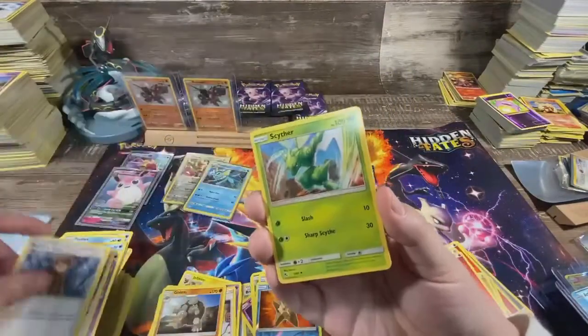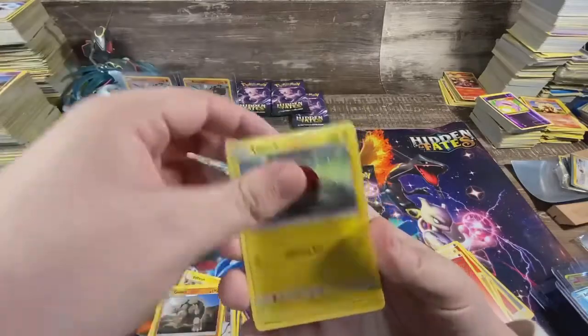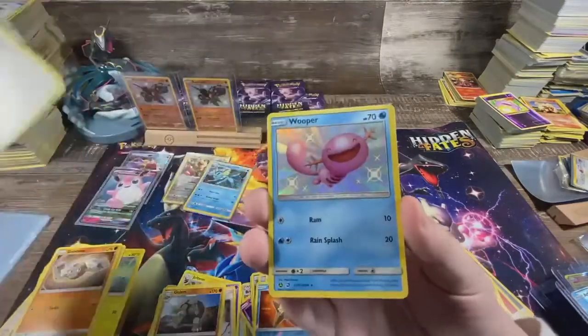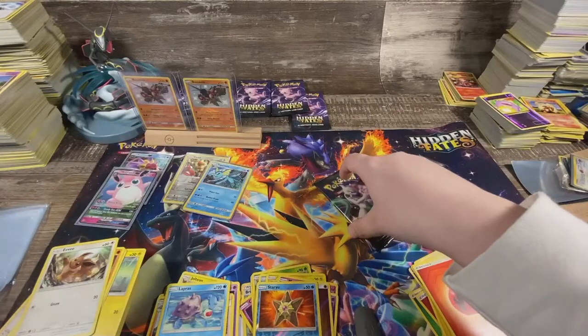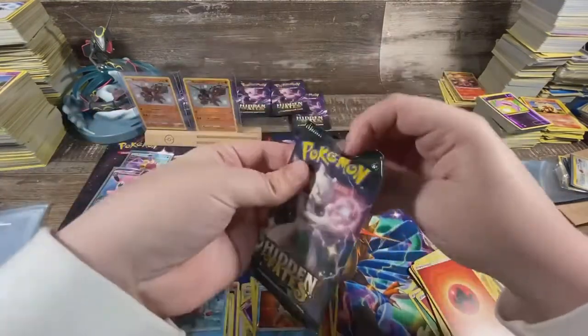Chansey, Brock's Grit, Scyther, Koffing, Voltorb, Cubone, Geodude, Eevee, and a shiny Wooper — and a Lapras. Not horrible, but still no full art shiny.